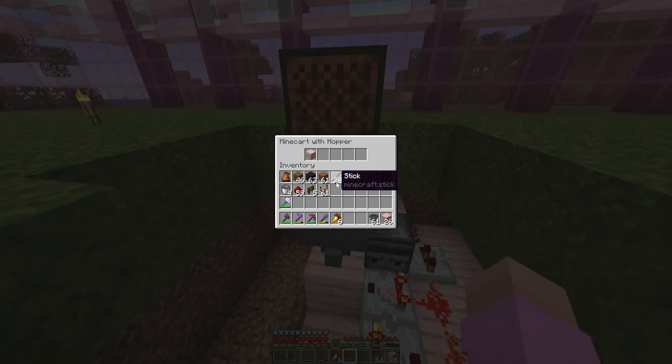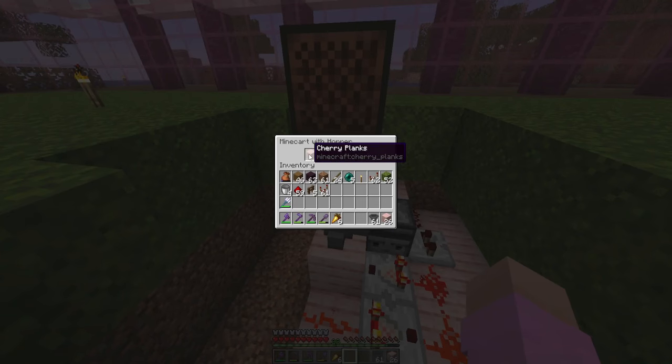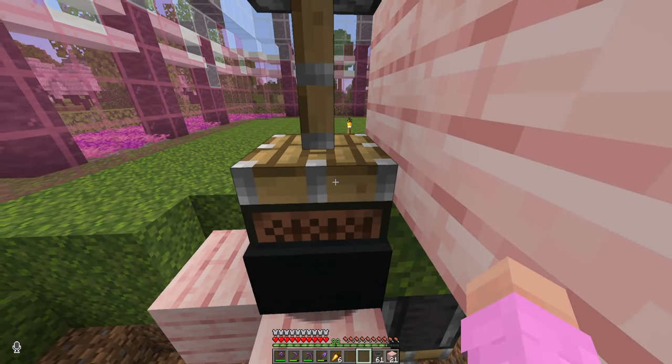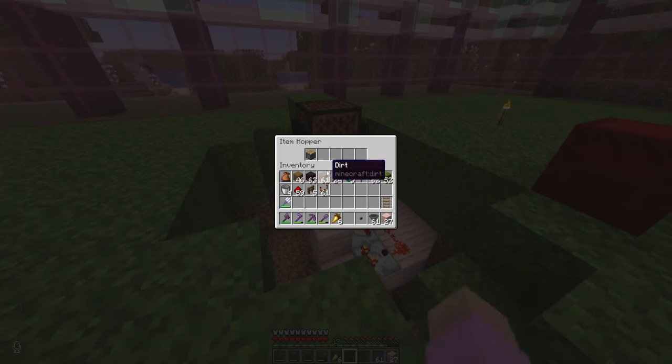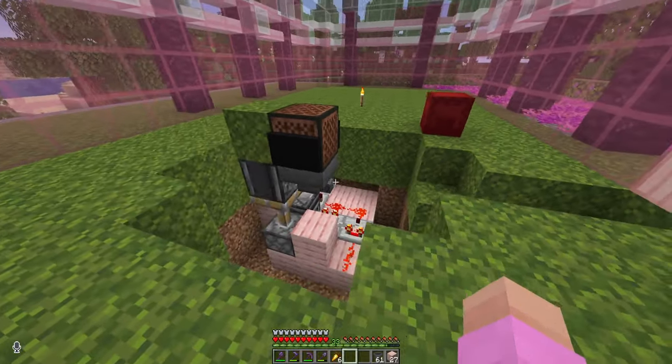It does not work how I thought it did. Now if I throw an item onto there it gets picked up and it goes on top of it. Fantastic. And then I can just put a barrel or something there.